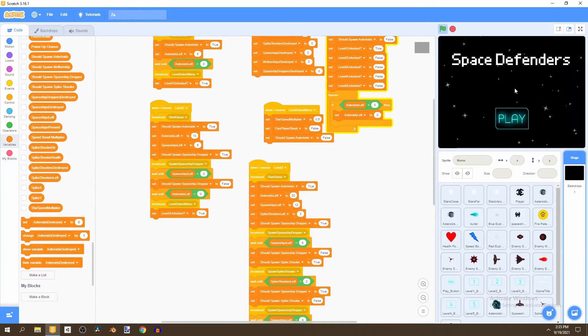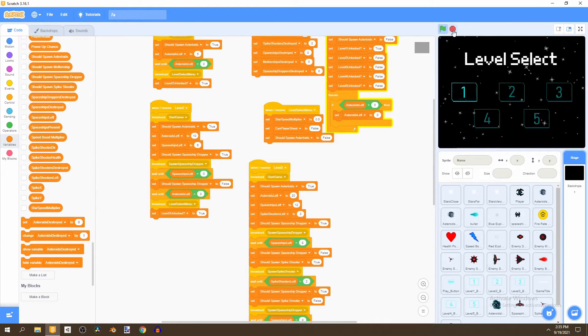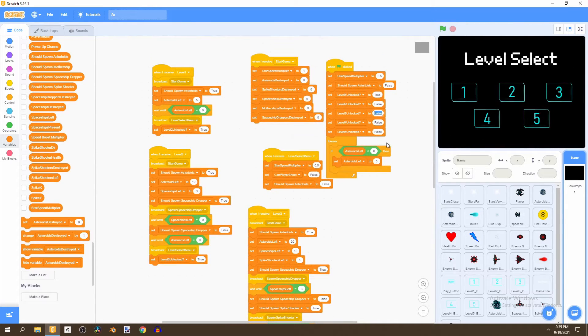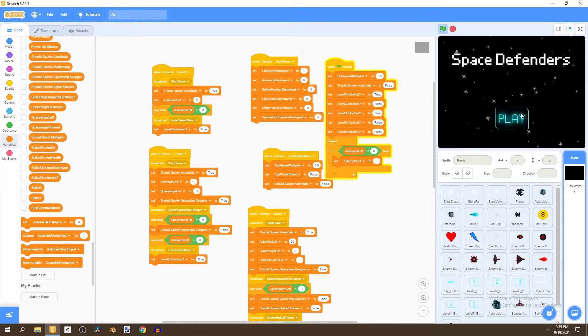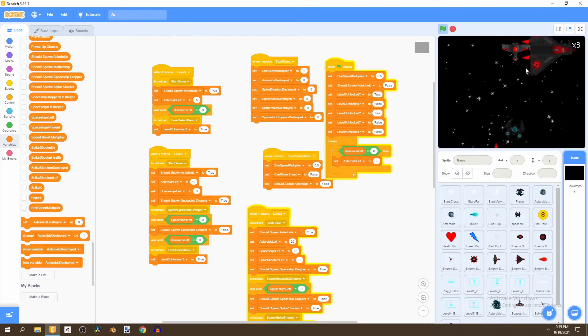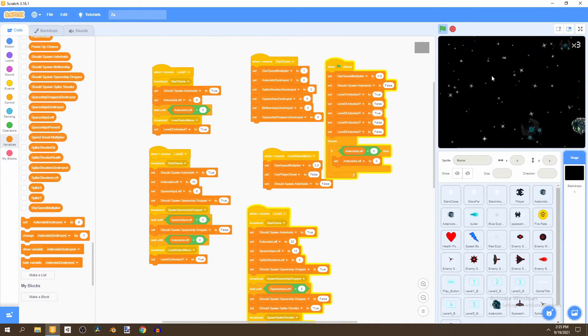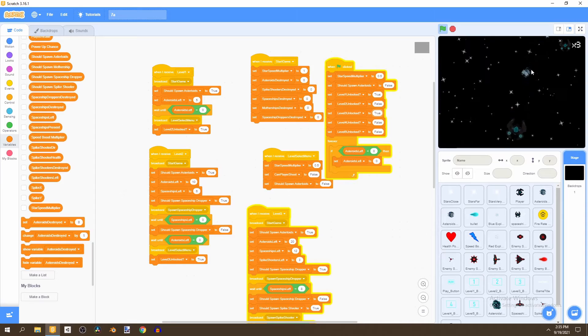Just to test this, if you don't want to go through all the levels, you can change level three unlocked to true at the beginning when the flag is clicked, and you'll be able to test level three immediately. We can see that the asteroids are coming and the spaceships, and if we continue fighting we should be able to go through the whole level.